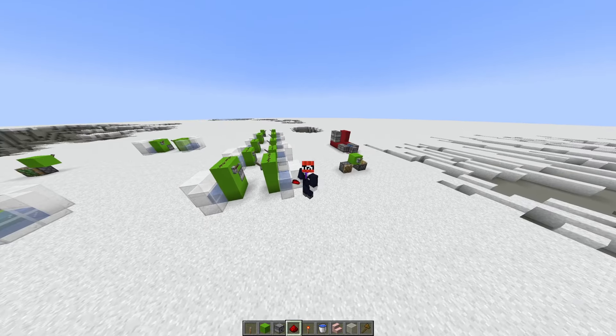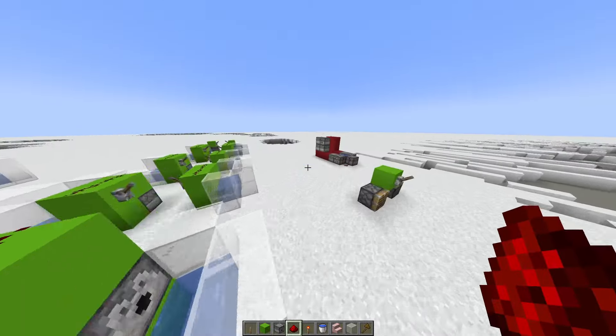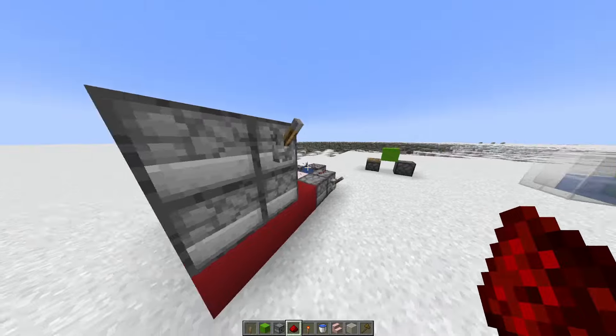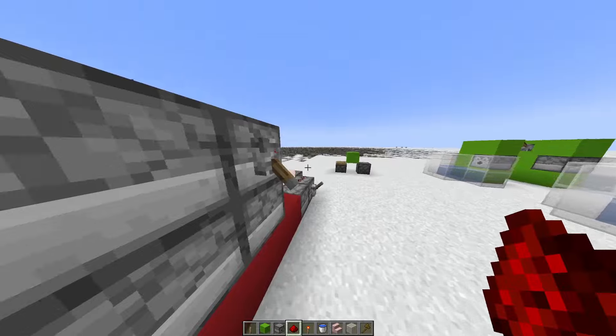I need a technical Minecraft player to look at this because I am just so confused right now. So it starts with a TNT cannon. I was just doing stuff for videos, I flick the lever and then you can see that lever over there just does not activate.